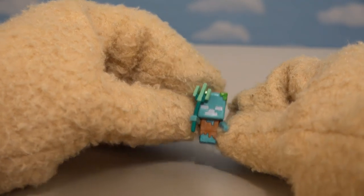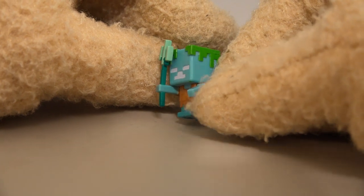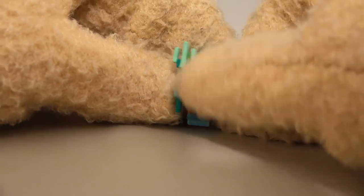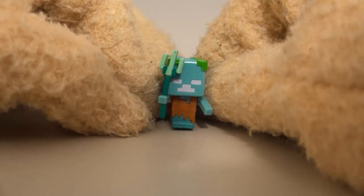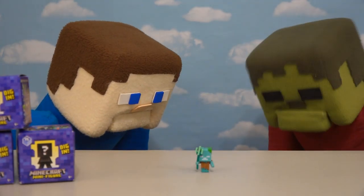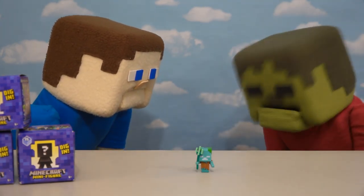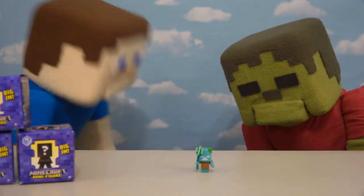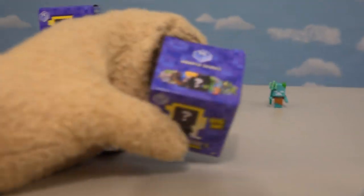This time we get the figure of — Zombie Steve's gonna love this — it's the Drowned Zombie! If you've been watching the Puppet Steve show, you know we couldn't wait for this guy to become a figure. He looks great! He's got that cool trident in his hand, and he's got some moss growing on his hair because he's an underwater zombie. Zombie Steve is thrilled, but we usually only get one zombie per wave.